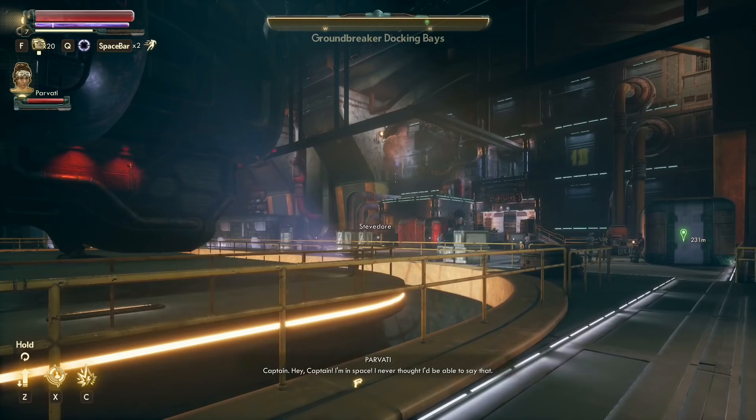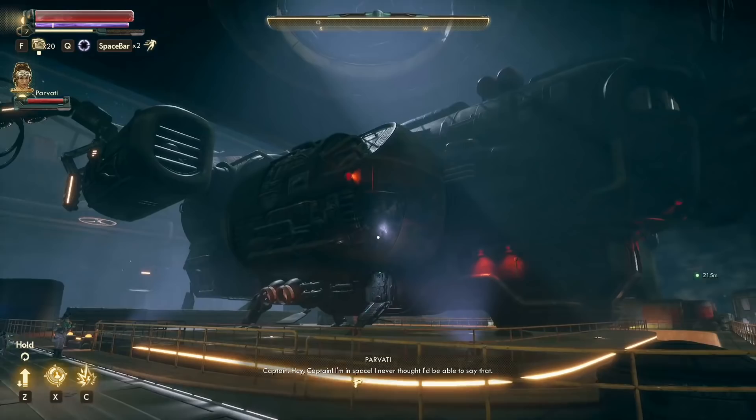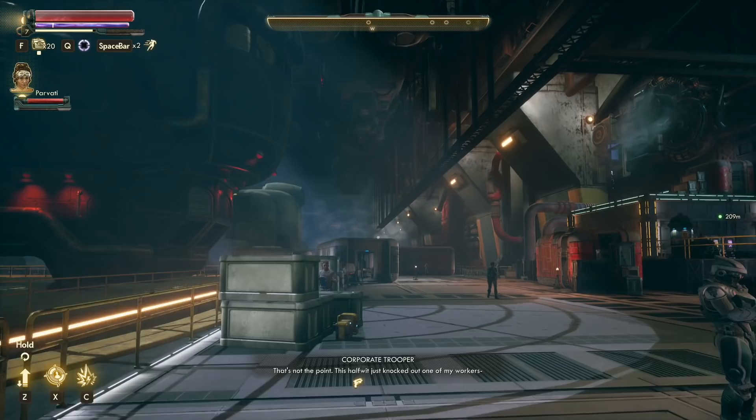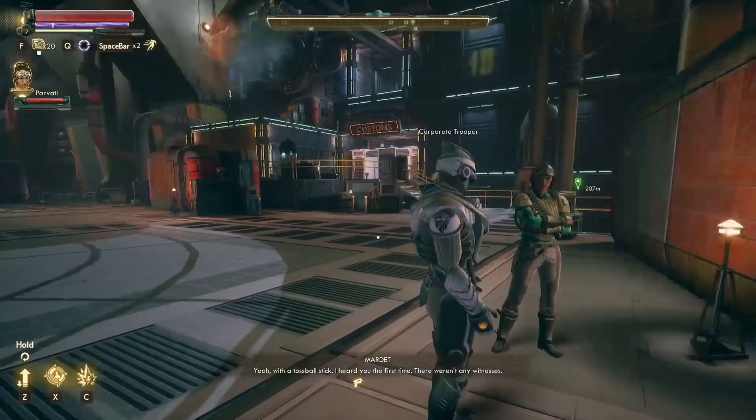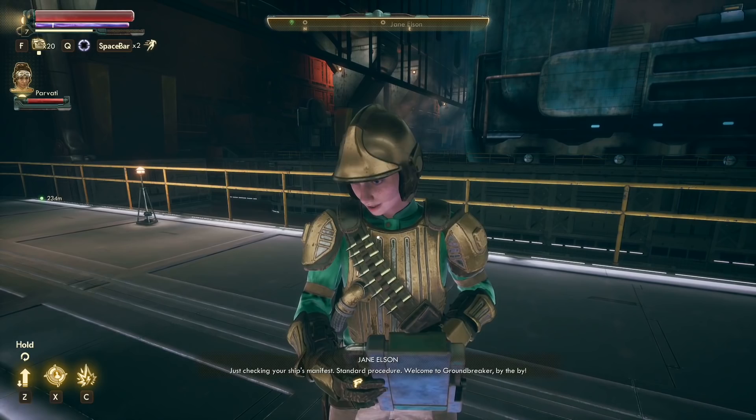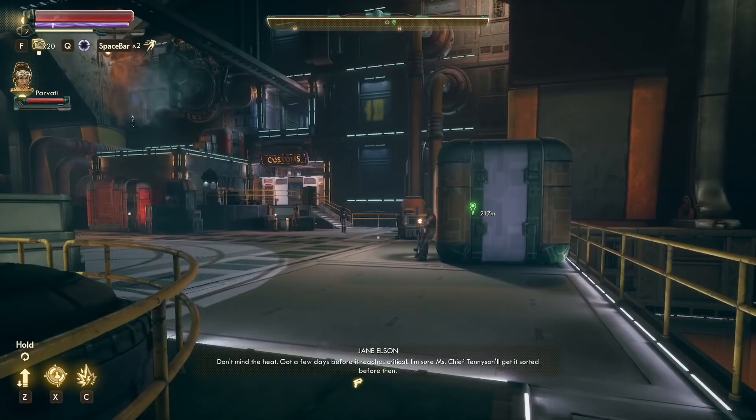I like this loading screen a lot. We're in space now — Parvati says she never thought she'd be able to say that. That's our ship, the Unreliable. They have a customs checkpoint here — that's actually really cool. Jane Elson is just checking our ship's manifest — standard procedure. Welcome to Groundbreaker.